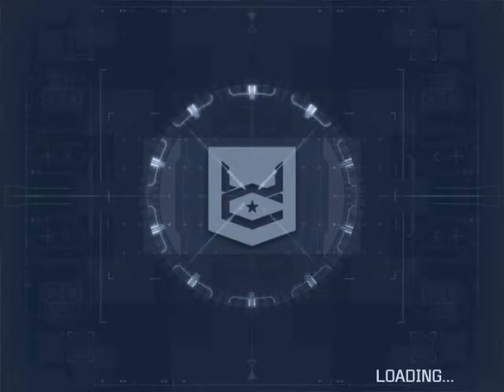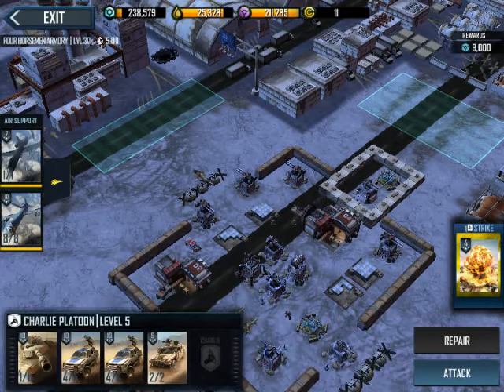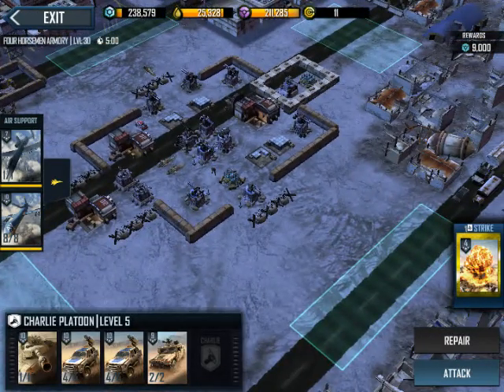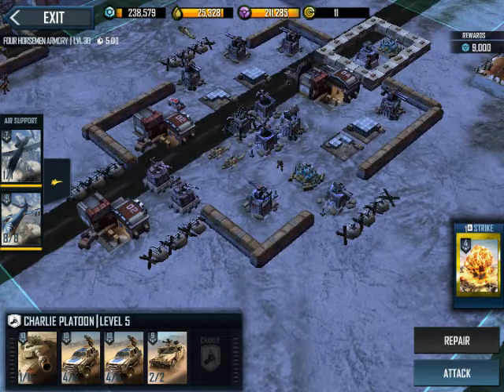I'm going to be using pretty much the same platoon I showed in my last video, and we're going to be plowing through it. This is going to be a first run, so I haven't rehearsed this. You're going to be seeing my first run with first mistakes with this platoon. The issues you're probably going to be running into here are your helicopters. You're going to want to take out those helicopters as soon as possible, so your tank can absorb as much damage as possible. Those helicopters are really going to knock out that health.